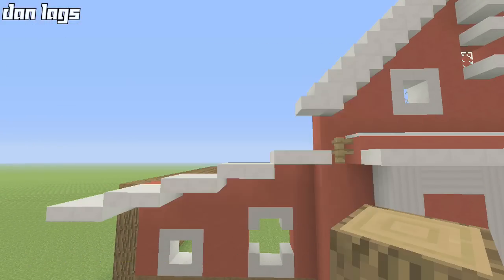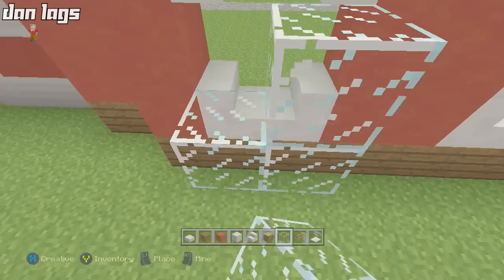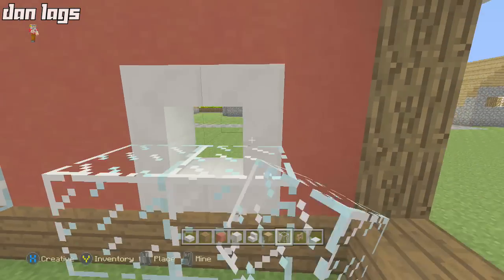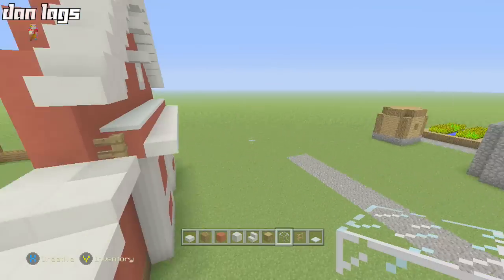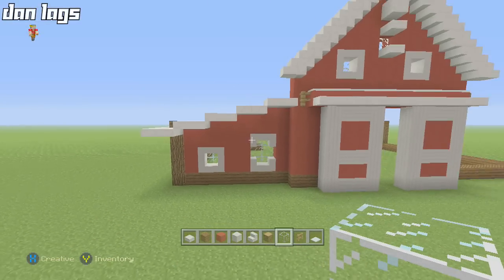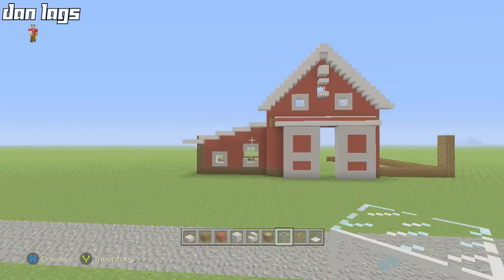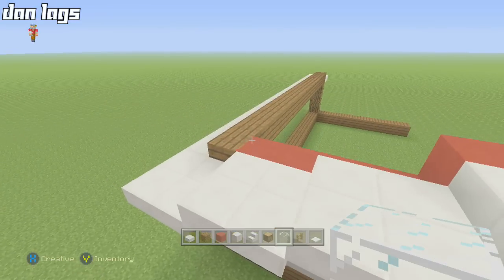On both sides of the windows add some glass, since we're going to double-stack these walls when we get to the interior. That's what this side is looking like — pretty fancy, I like it a lot.